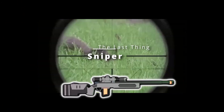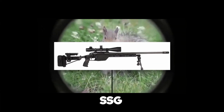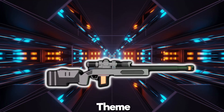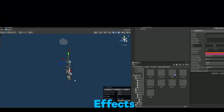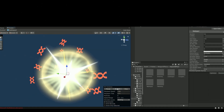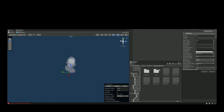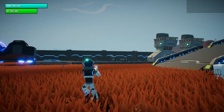The last thing I added to my game was the sniper. The design is very similar to a scout or SSG, but with a sci-fi theme. Once I was happy with the model, I started on the effects: a nozzle flash, an impact effect, and a bullet trail. Then I coded the camera to zoom in when you right-click, and I overlaid a scope UI when you zoomed in.